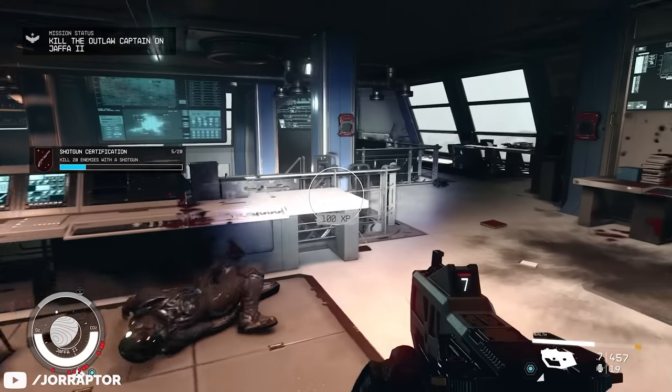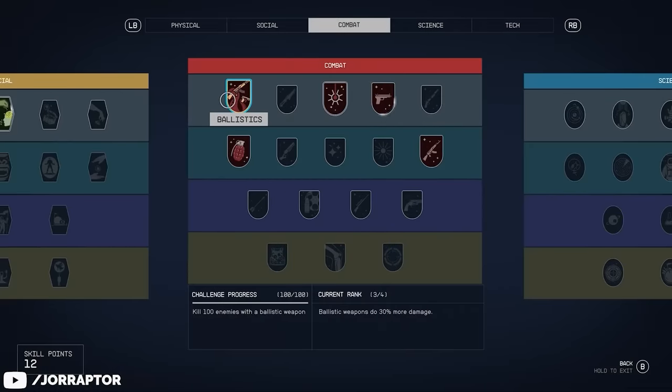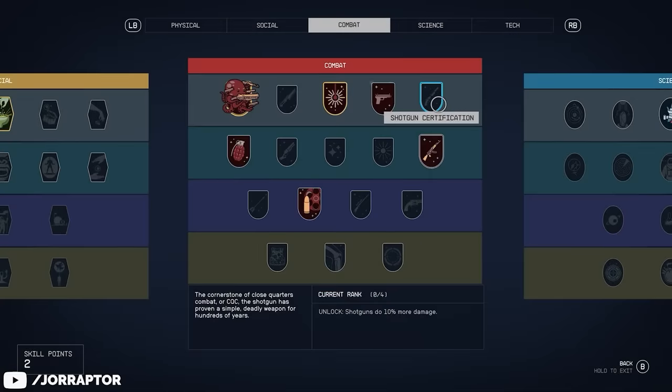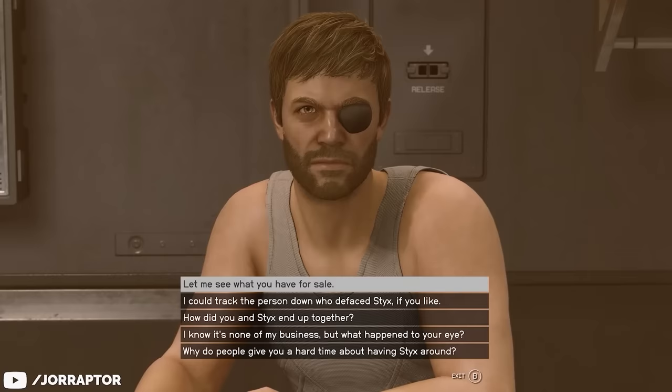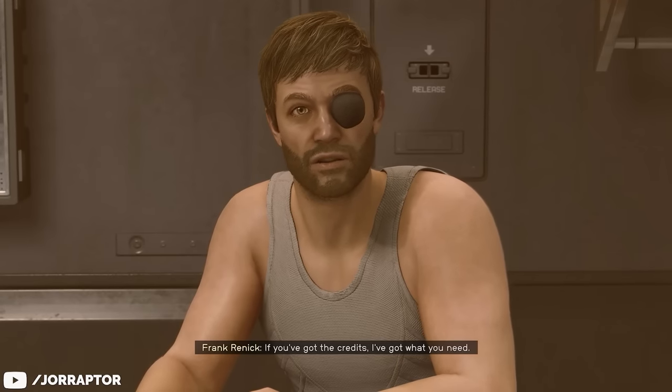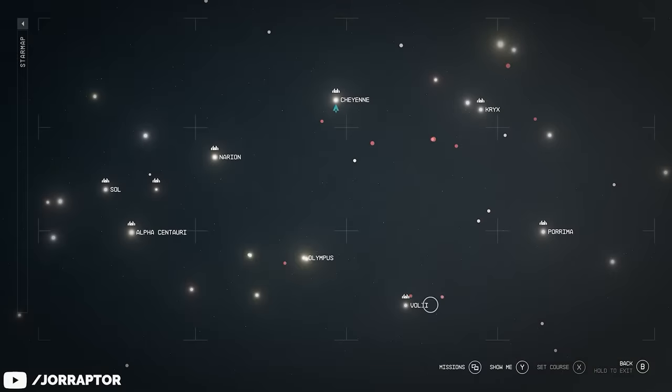The damage of a weapon can scale with multiple skills — in this case ballistics and shotguns — so if you invest in those it becomes even more powerful. The way to get this weapon is very straightforward, as it's one of the unique weapons sold by one of the vendors in the game.